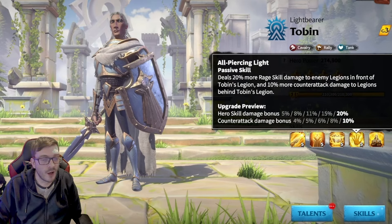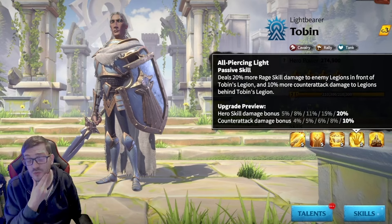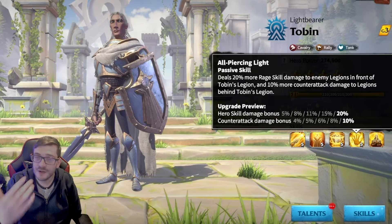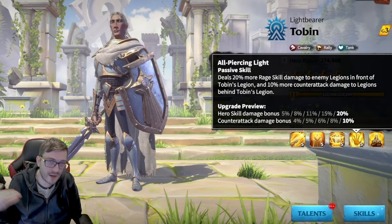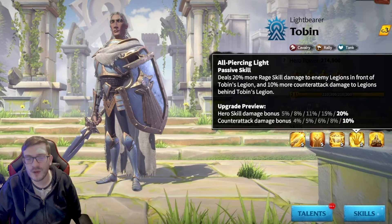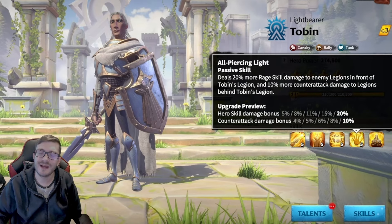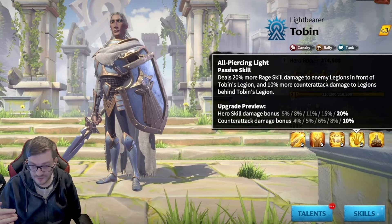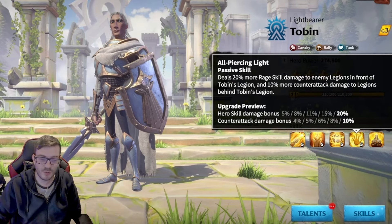Then we also gain — we deal 20% more rage skill damage if enemies are in front of our legion, and we get 10% more counterattack damage to legions behind Tobin. So it's really cool because it's got a weird effect: if you're attacking whoever's in front of you, obviously like the pass or so on, you're going to be doing more damage. And if someone has a rally coming behind you or is trying to swarm you, you're going to be doing more counterattack damage to the back of them. I don't know how powerful this skill is going to be personally — this is where I think Tobin's probably the hardest one to judge.